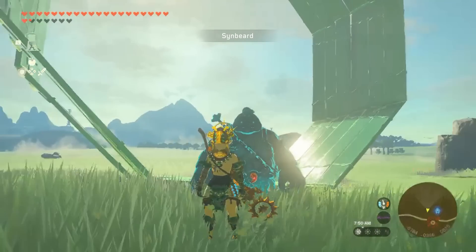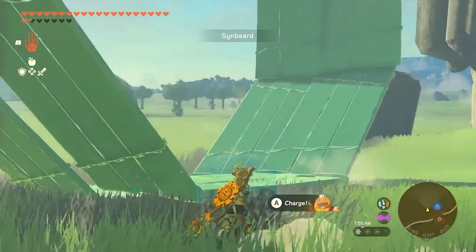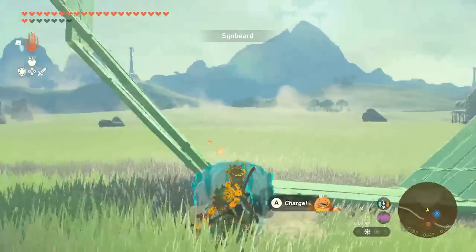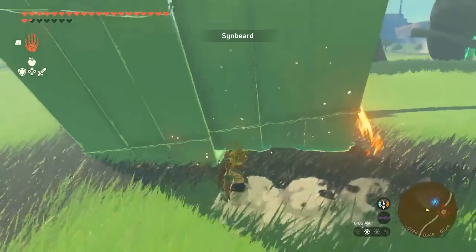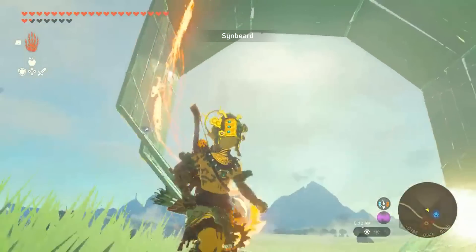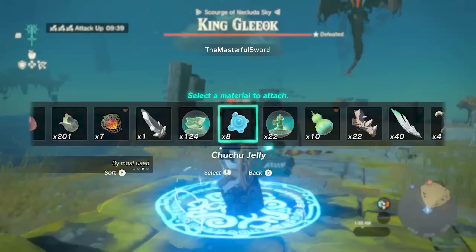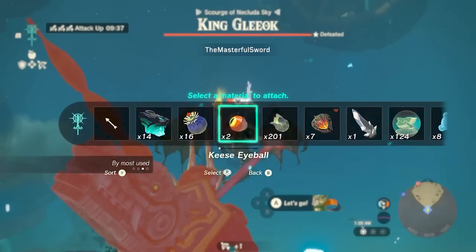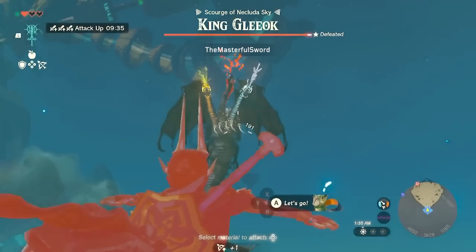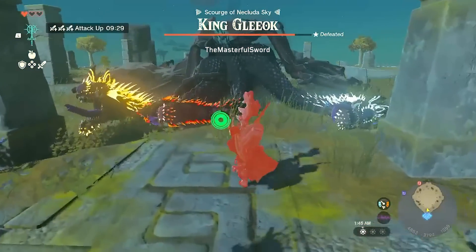Zinbeard built a contraption that lets Yanobo the Hedgehog do what Yanobo the Hedgehog does best. Just got to carefully get him into position, then let him rip. Friendly reminder to use a Mulduga jaw weapon combined with bone proficiency armor. Keep an eye on that HP bar.